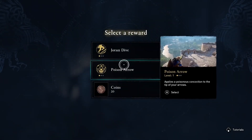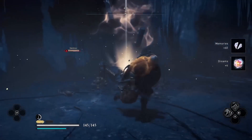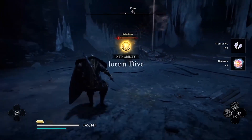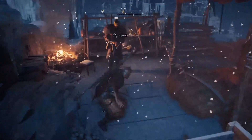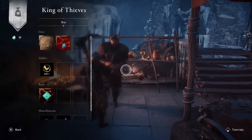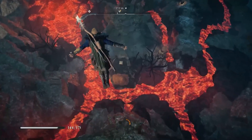You can find hidden buffs throughout the regions that, once you've managed to defeat the enemy guarding it, will grant Odin permanent upgrades that persist for each run. You can also find secret merchants that will allow you to trade coins gathered from your run for new gear, runes, upgrades, and abilities. Remember to explore your surroundings — you might just find the upgrades you need.